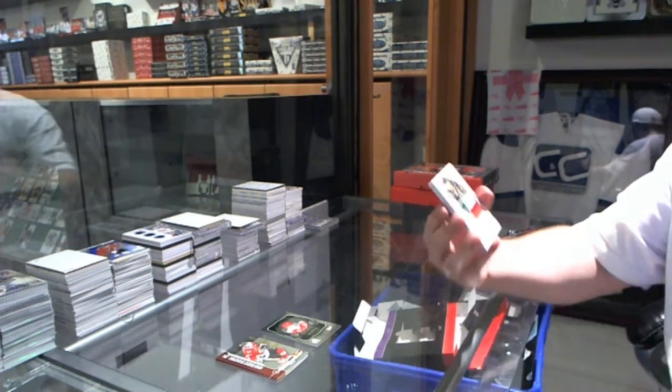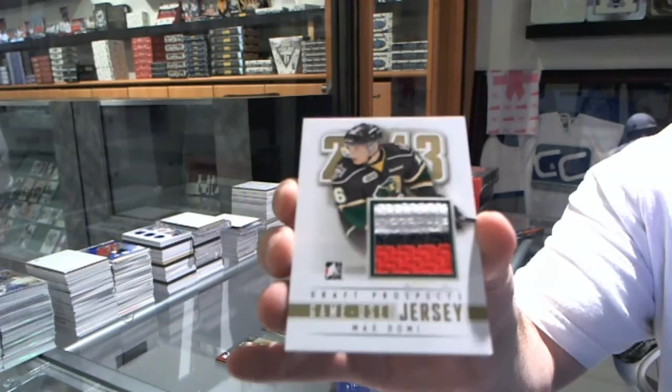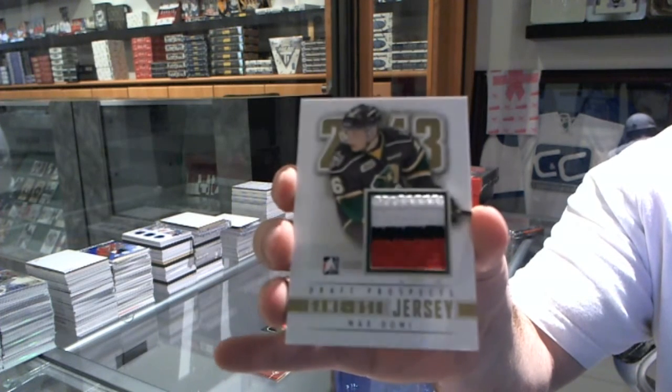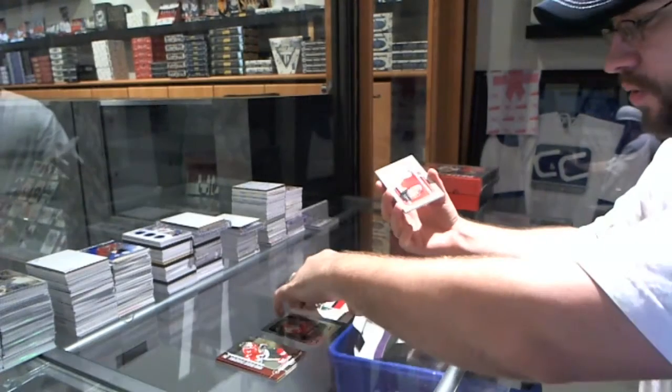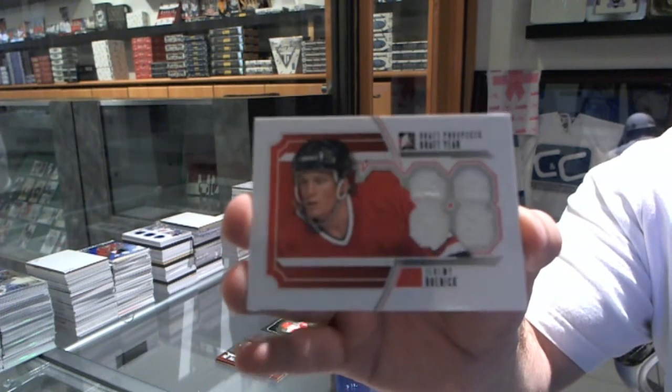We've got a game-used jersey gold of Max Domi — gold jersey, Max Domi. We've got a draft year jersey of Jeremy Roenick.